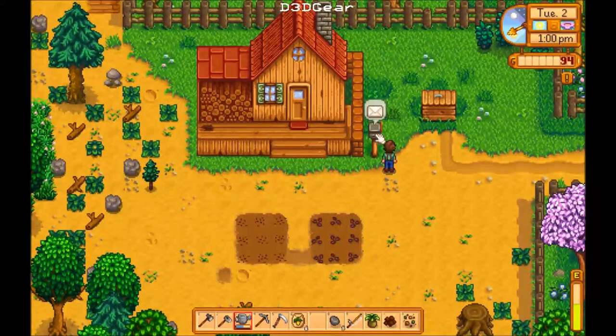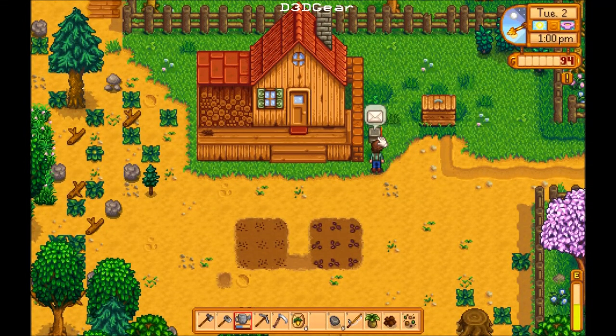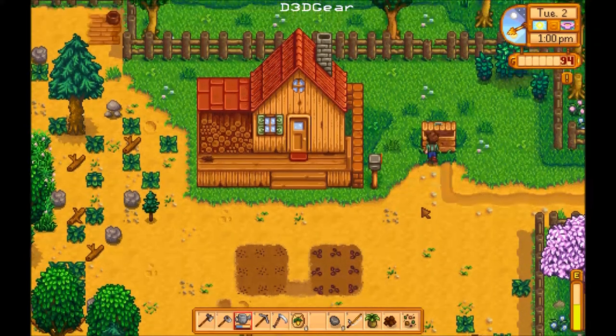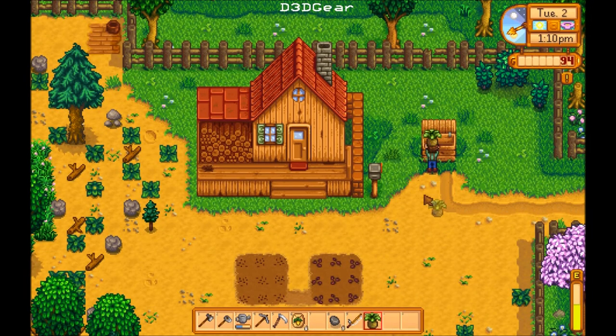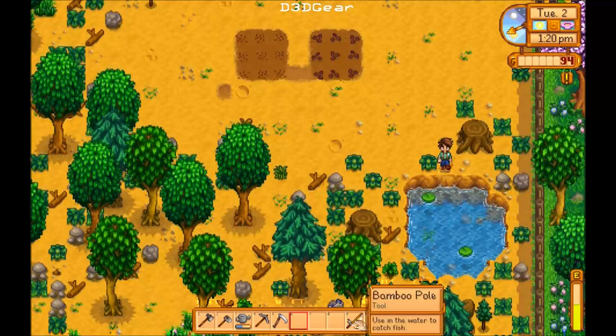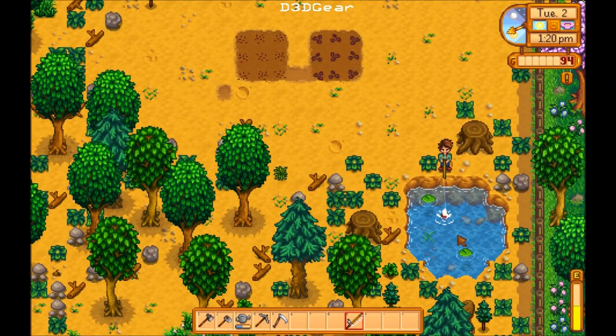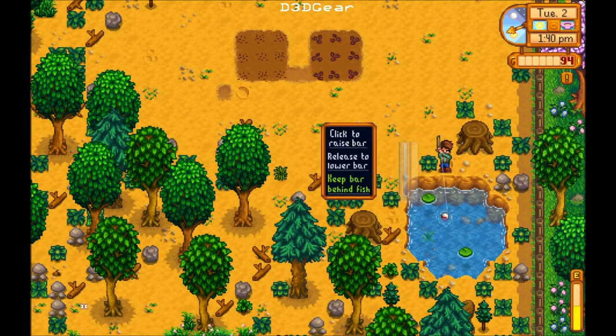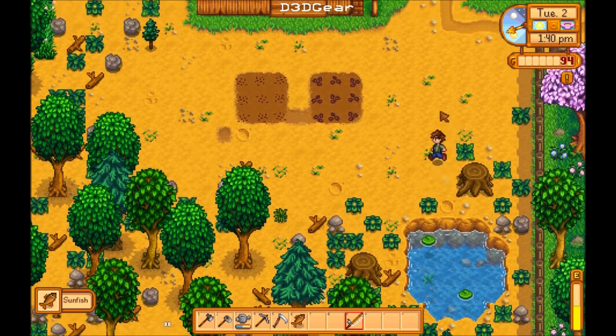I'm gonna get some mail. Let's water the mailbox so it grows into a big strong mail tree one day. I already went to see Willy's rod. Nice rod. I don't want any more parsnip seeds — we can sell those. Fishing time. Easy. I wonder how fish would get into such a little pond. Sunfish! Yay.